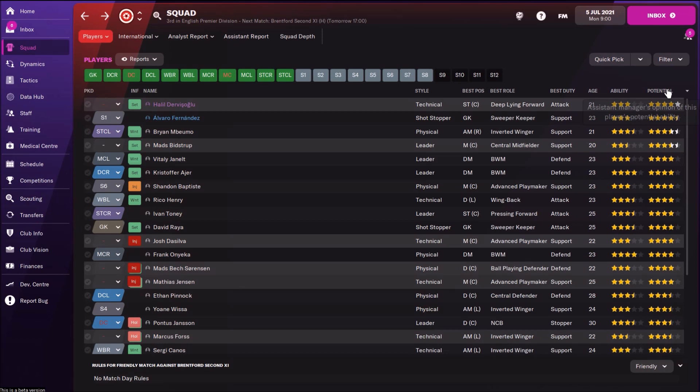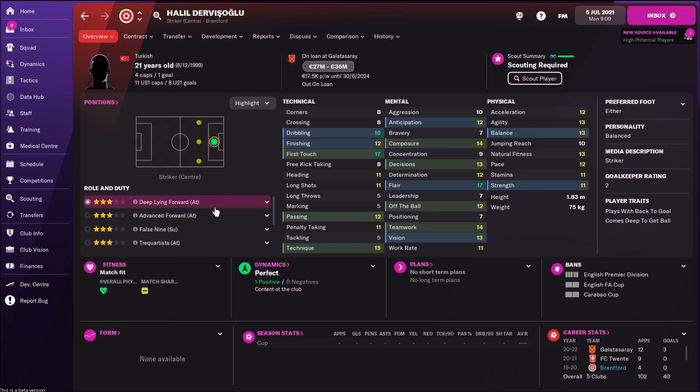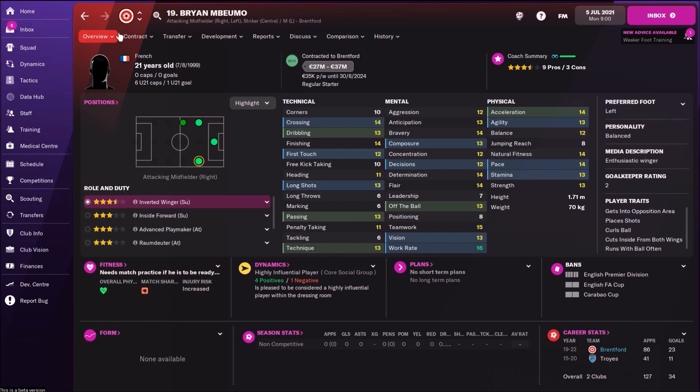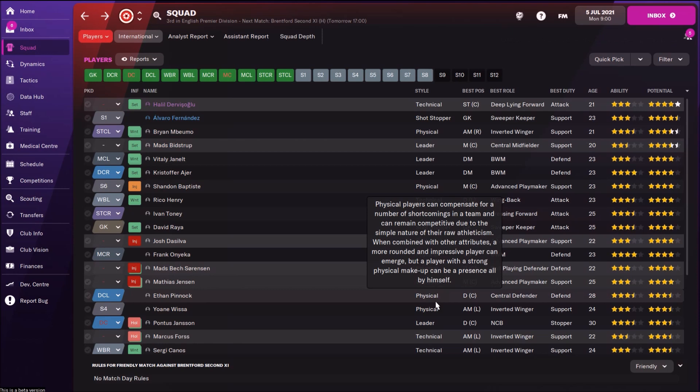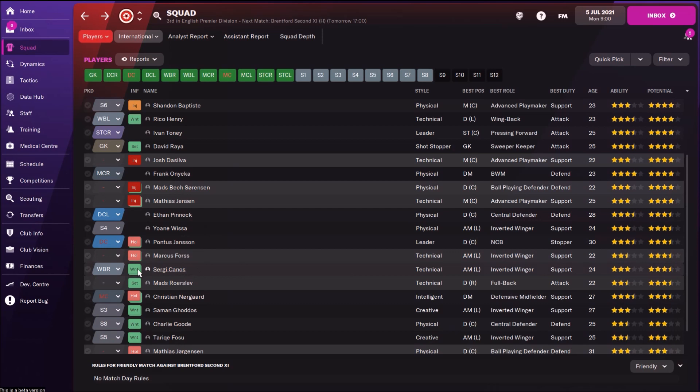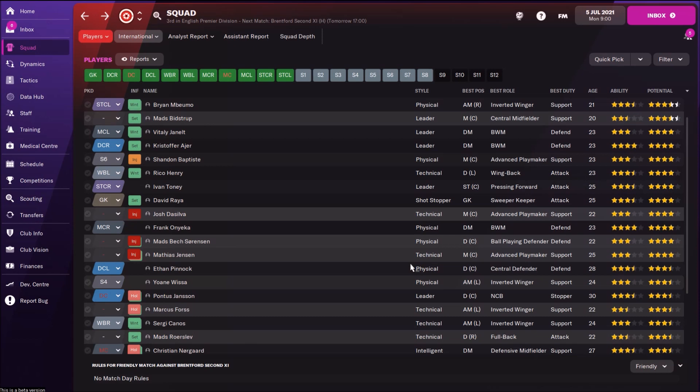We see some players with high potential. That's Halil — a Turkish deep-lying forward, but he's loaned to Galatasaray. Then we have 23-year-old Alvaro Fernandez, a Spanish goalkeeper with nice potential. Brian is there as well — 21 years old. And check this guys: already many players are wanted by other clubs, that's another plus for Brentford. At the beginning of the season you will be able to sell most of these players. Brian is wanted by Arsenal, Vitaly is wanted by Aston Villa, Rico Henry is wanted by Southampton, and Canos is wanted by Wolves. So you will be able to sell a couple of players — easy money.